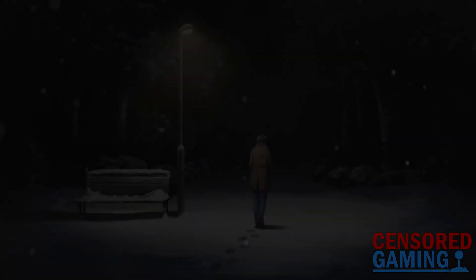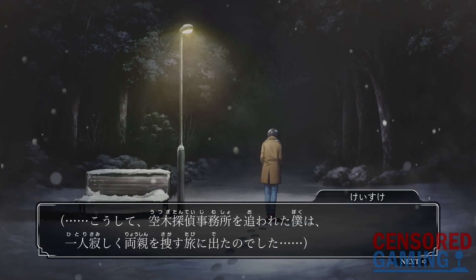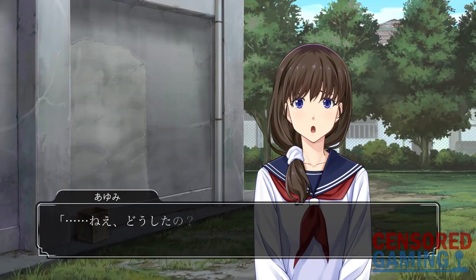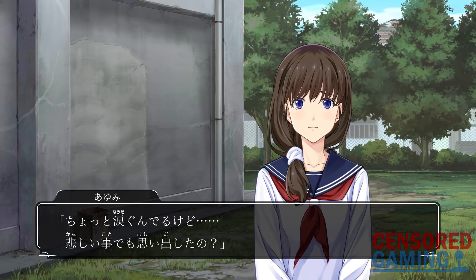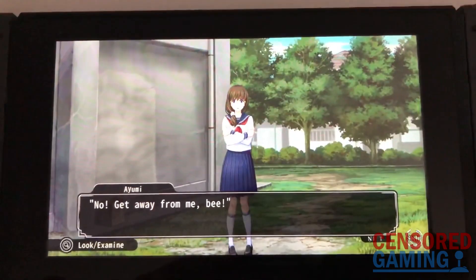It then cuts to a new animated CG showing the protagonist dressed in a jacket, walking in the snow at night. He says that he was fired from the detective agency and that he is now alone and searching for his parents. It then cuts back to the old school building with Ayumi asking him what's wrong, finally revealed to have all been a strange and horrible imagination. In the English release, however, if you are successful in triggering the scene, it has been changed so that Ayumi gets attacked by a bee, with this footage coming from the person who I got in contact with.